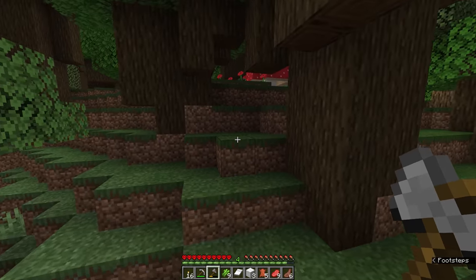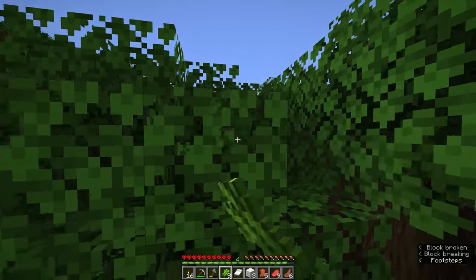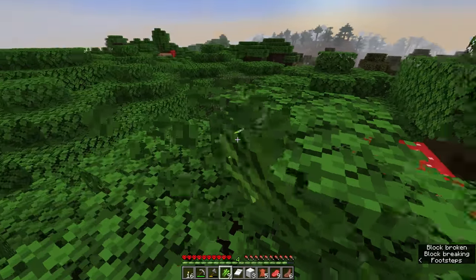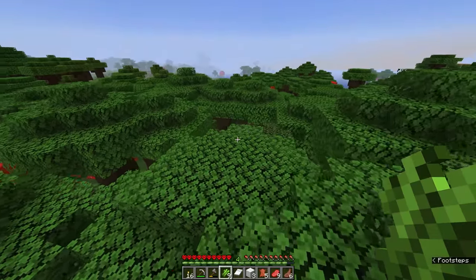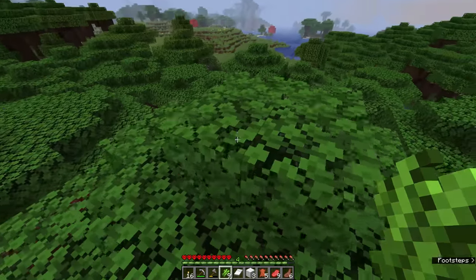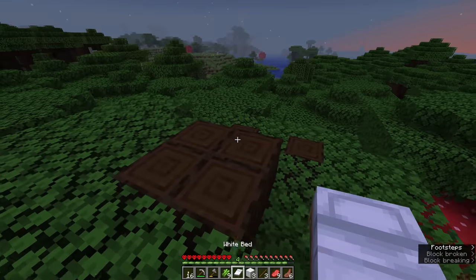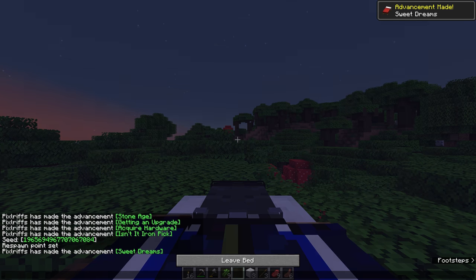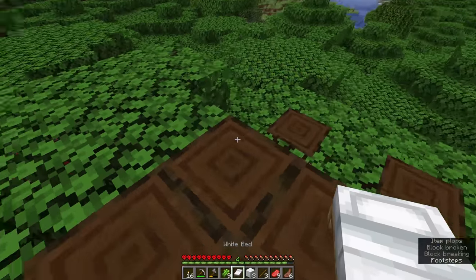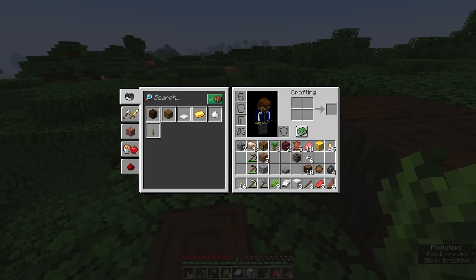Looking at this roofed forest — you need to make sure you don't end up in dark spots where mobs could spawn, but most of this looks okay. What I really want to do is get up into the forest canopy to take a look around, and I can also grab some dark oak saplings to bring with me. It looks like there might be a clearing or a plains biome over here. We can put our bed down basically anywhere, so we can even nap up here in the canopy — mobs won't spawn on transparent leaf blocks.